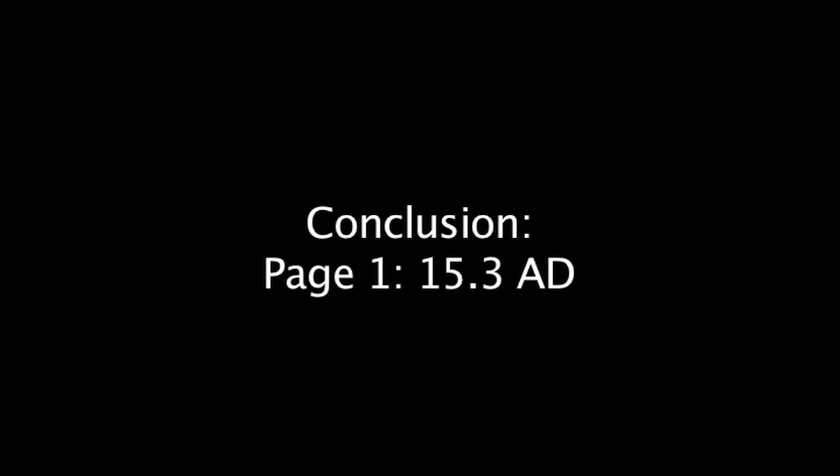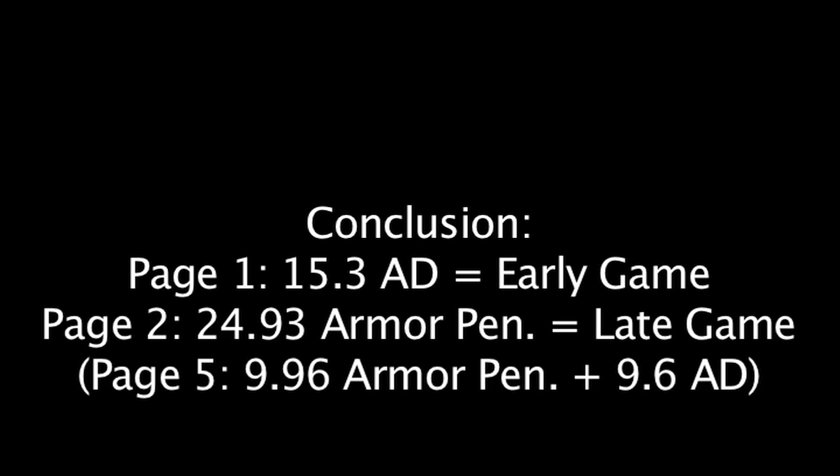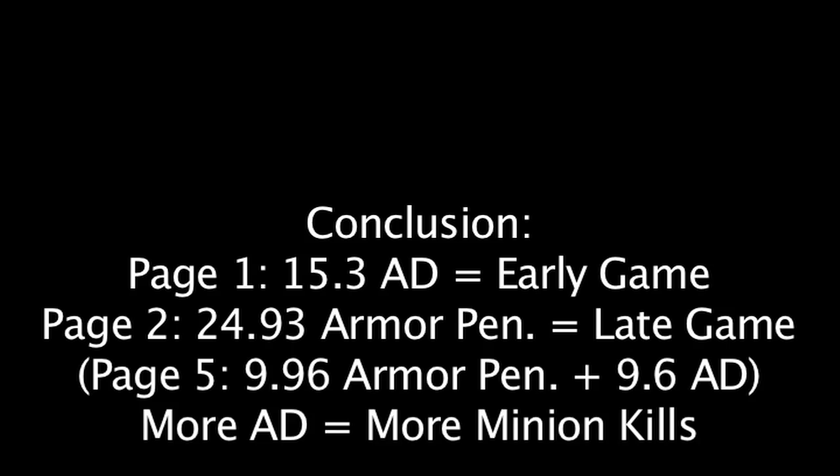In conclusion, rune page 1 is a good choice if one wants to excel early in the game, while rune page 2 is a good choice for excelling later in the game. Rune page 5 can be very beneficial if one wants to do well in both stages of the game, as the damage it grants is only slightly less than rune pages 1 and 2. Finally, a rune page with large amounts of attack damage will make it easier to kill melee and caster minions, as their armor value starts at 0 and slowly increases as the game goes on.